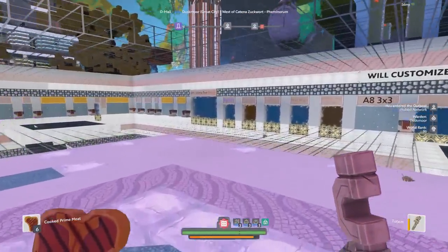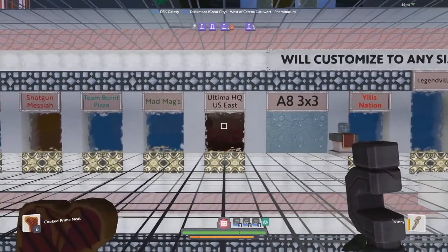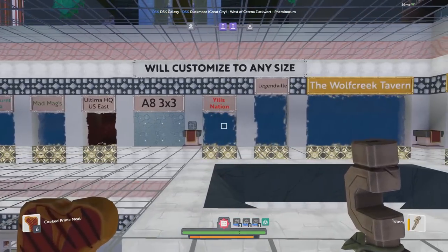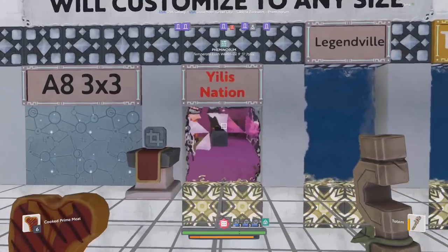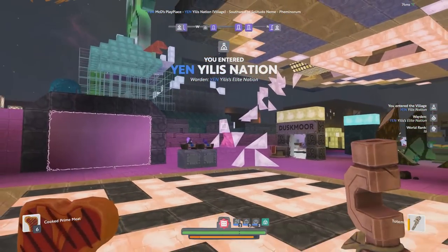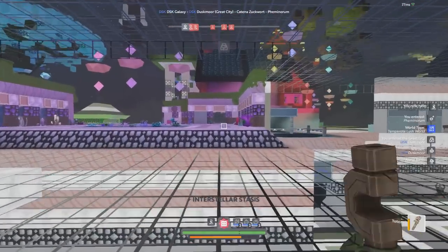We're heading through here and we have a connection to Duskmoor. If you're already familiar with Duskmoor you really don't have to do those first two steps. I'm more familiar with the Ultima Guild HQ and Portal Seeker networks, but there's a little bit of everything here — connections to the Hubbit network, Fairy Tail network, all of those connect directly here. So here's the Ultima HQ U.S. East portal we just came through, and right over here is Yilus Nation.